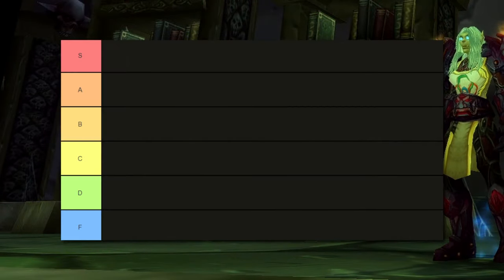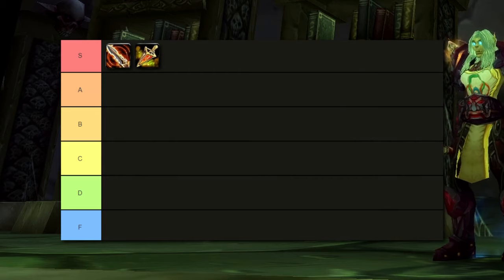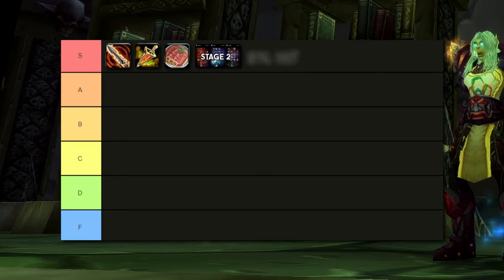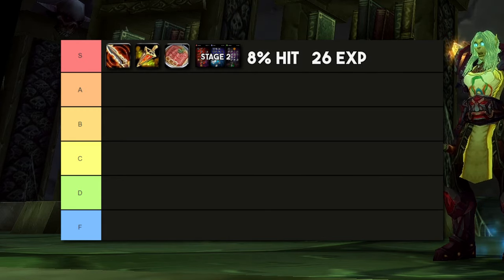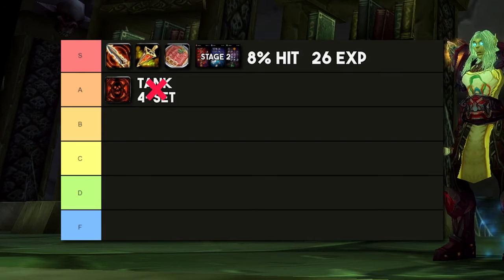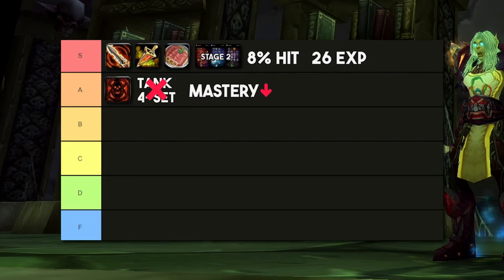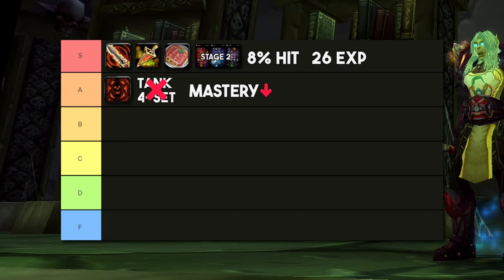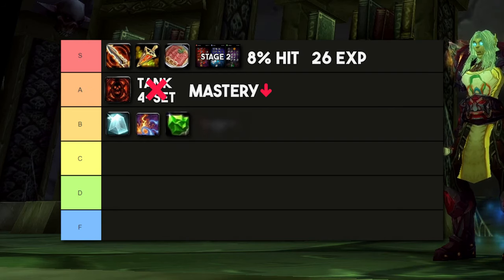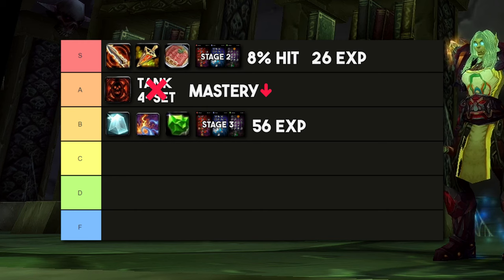In S tier: Rune of the Fallen Crusader, strength potions, strength food, stage 2 talents, hit cap, and soft expertise cap. In A tier: DPS trinkets, which add about 1k DPS per trinket, not going for tanking tier set pieces, and decreasing your mastery to pick up more expertise and haste. In B tier: crit meta gem, head and shoulder strength enchants, stage 3 talents, and going for expertise hard cap.